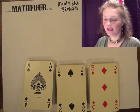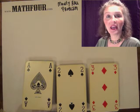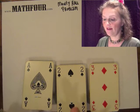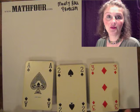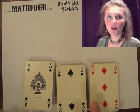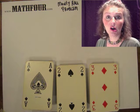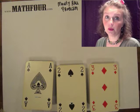The Monty Hall problem comes from a game show called Let's Make a Deal where there are three doors. Here I have them represented by playing cards. You have door number one, door number two, and door number three. Behind one of the doors is a car and behind the other two doors are goats.